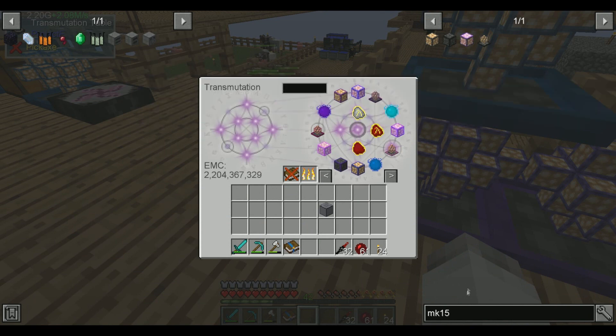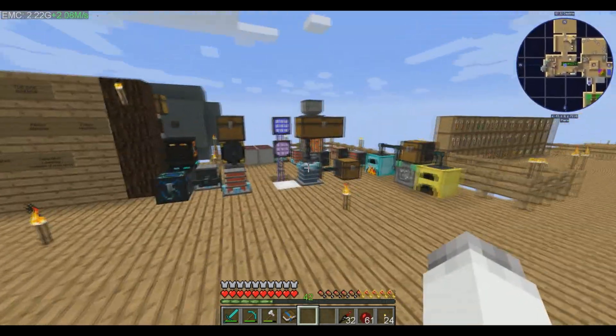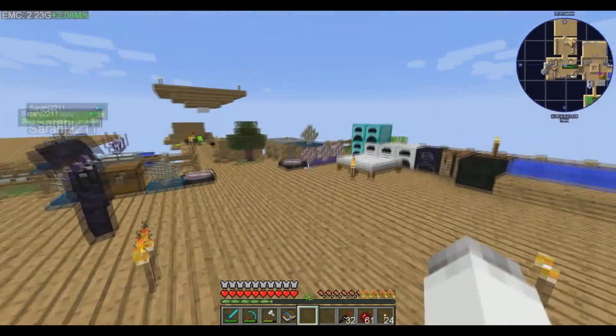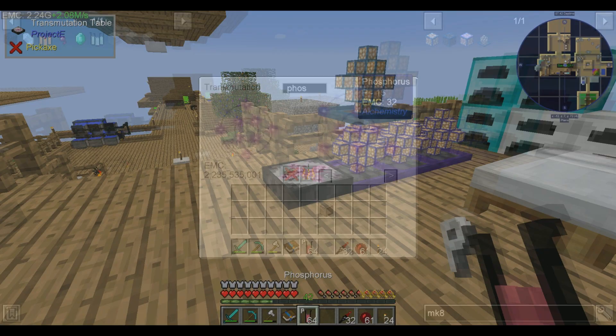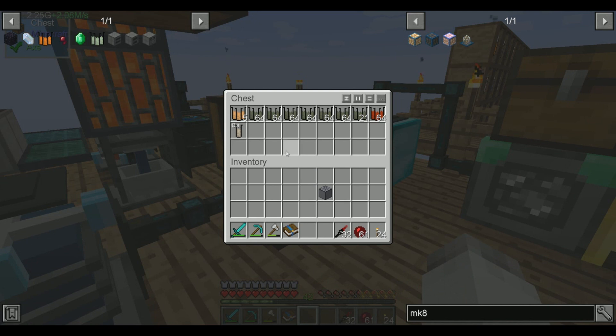Wait, what color am I looking for? Cyan. God, 8.9 billion to get that thing. Holy cow. Phosphorus — I need a lot of glowstone dust.